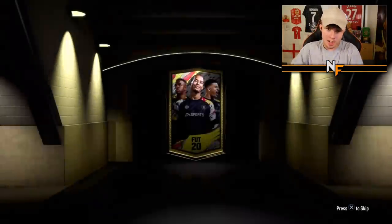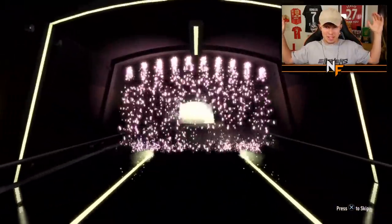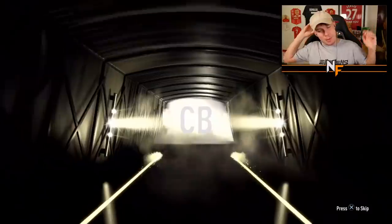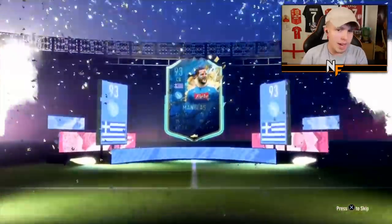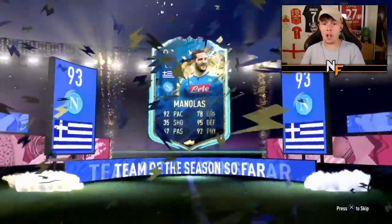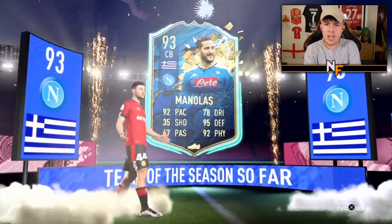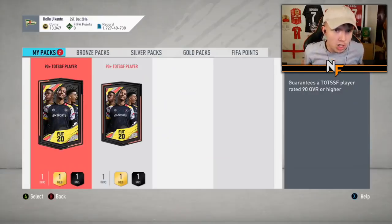Thanks to Lives for the 90-plus Team of the Season player - this is number 19, the penultimate pack for this video. Can it be a big one? It's going to be Manolas - not bad, usable. 93-rated, 92 pace center back - never bad for a FIFA game. 93 Manolas for pack 19.